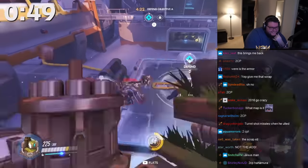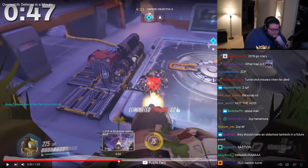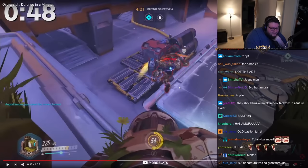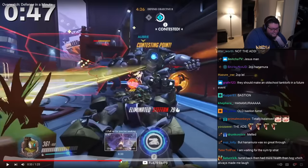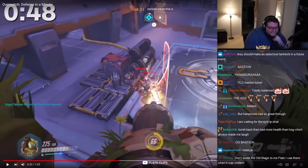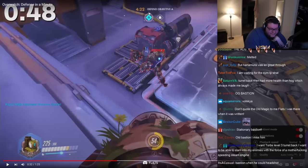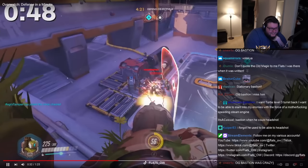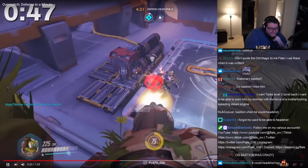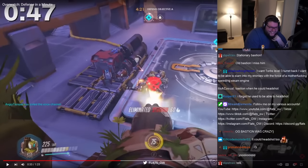Junkrat's steel traps and Bastion's sentry configuration can make assaulting an obje— Holy shit. Look at this full HP Ryan just do a disappearing act. Configuration can make assaulting an obje— Holy fucking shit. You think time to kill in Overwatch 2 is too fast? Bro, this man just got actually sent back to the Stone Age.